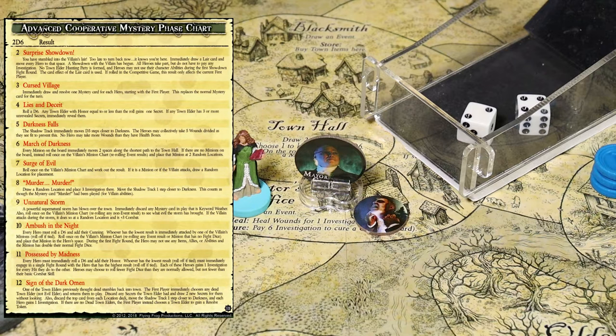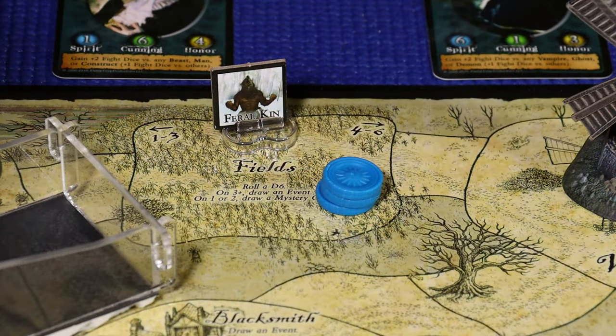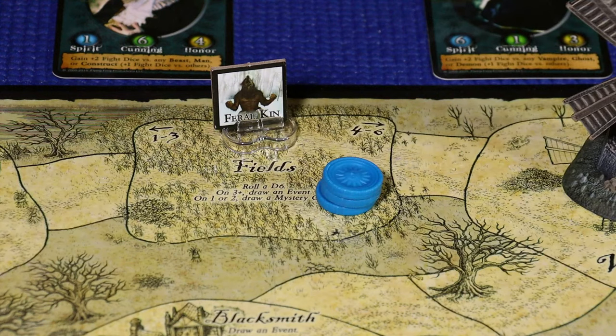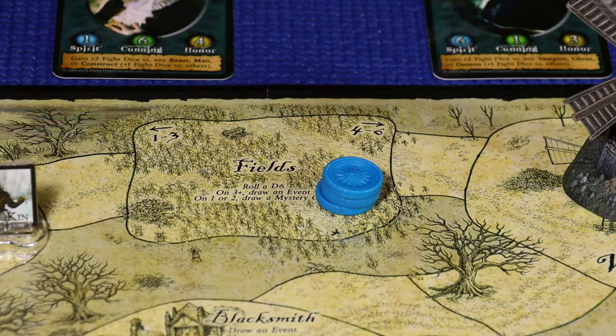She rolls 2d6 - the result is a 6, that's March of Darkness. Every minion on the board immediately moves two spaces along the shortest path to the town hall or town square. We have minions on the board. The minion in the fields is one of those special spaces where we roll to determine direction - rolling a 3, it moves toward the manor, two spaces into the manor. The other minion is already at the town square on the coast board, so it will not be moving.